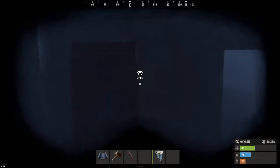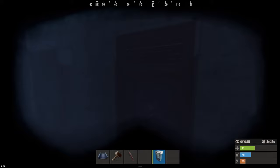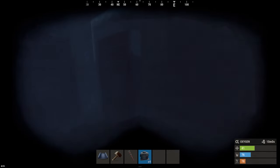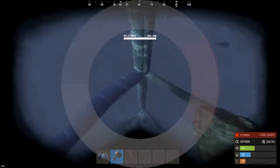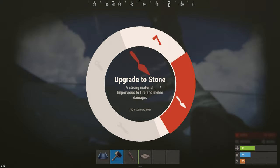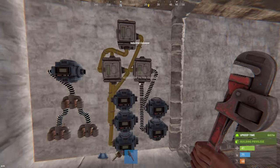In this underwater model, I'd be using the vending machines as the storage boxes, and so I had storage adapters attached to each vending machine. Like most underwater bases, I can't put a TC underwater, so this does need to be attached to a base above the surface of the water, and it also needs to be within 30 meters so that the electrical and piping components can reach.